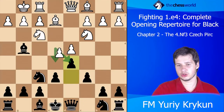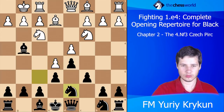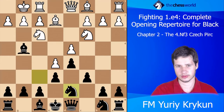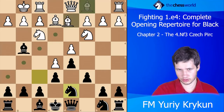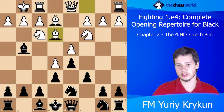On the other hand if white plays e5 — which I think is the more challenging move — then we go Nd7 and white again needs to make decisions. I would like us to start with a game, and I think this is a sort of scenario you're very likely to run into. This game continued Be3, and Black played c5.